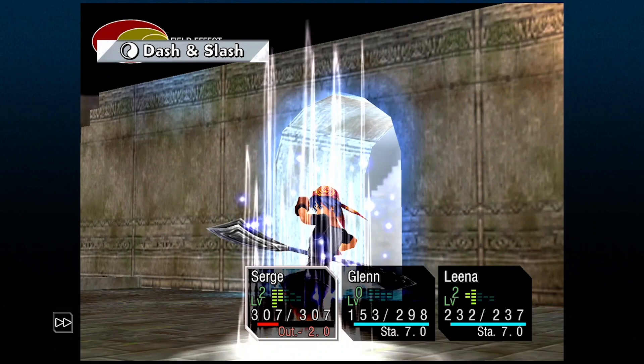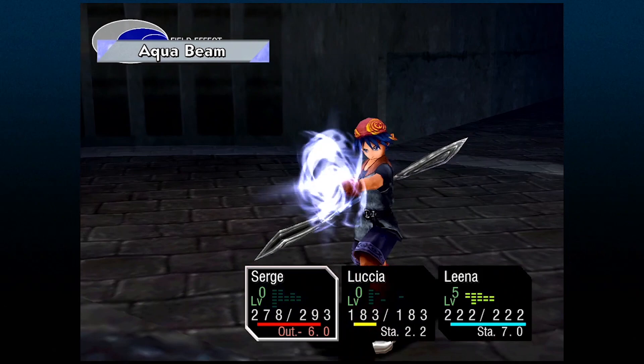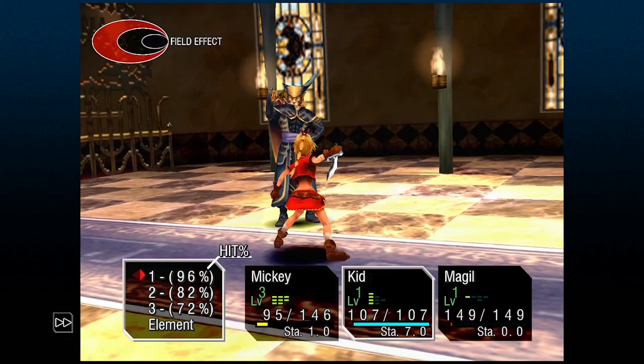Keep all that in mind as we go over this next tip, because it'll take Diminish and increase its effectiveness even more. At the top left, you've probably noticed the field effect graphic — this mechanic takes into consideration the last three elements that were used. There are two big takeaways from the field effect. First, when the field is all one solid color, such as all blue, only then can you cast a summon.